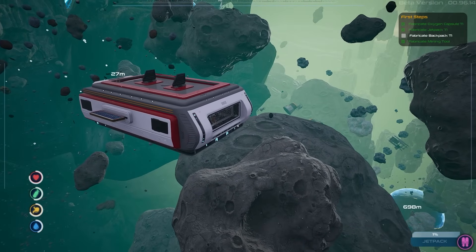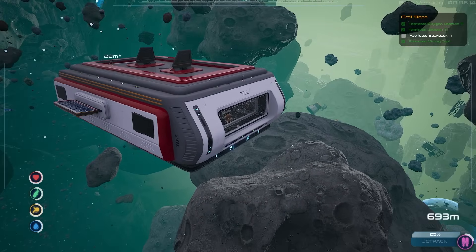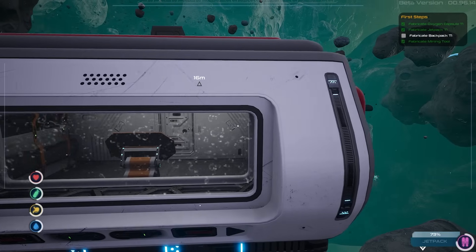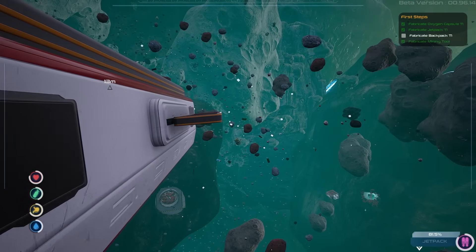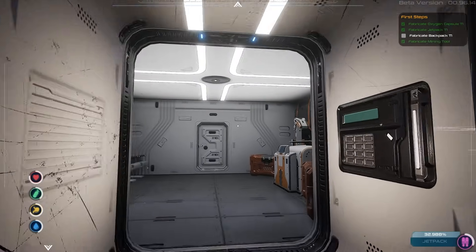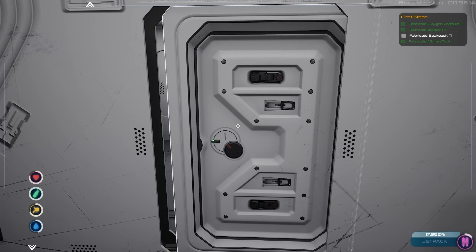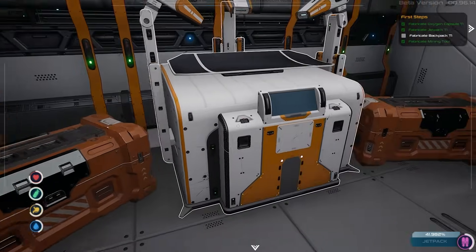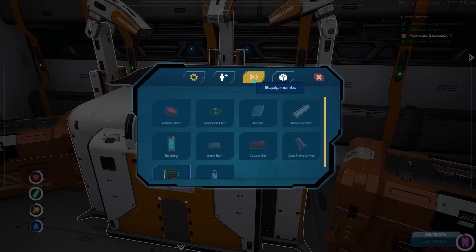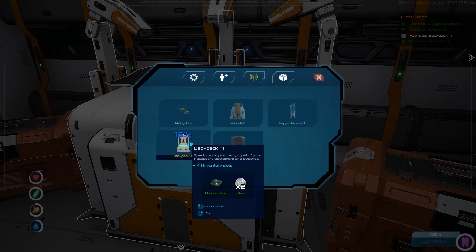Check this out — I think you might be able to fly this structure at some point because there's a little control interface right here, but there's a room I can't get into. When I try to open that door it's stuck. I'm assuming we can get in there and maybe fly this place around — that'd be cool. But first things first, let's make the jetpack.